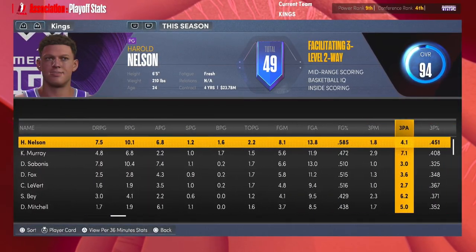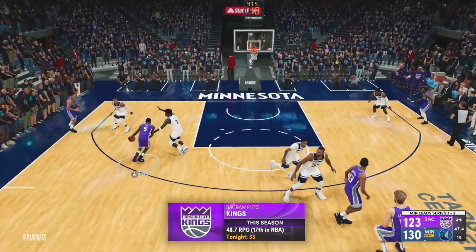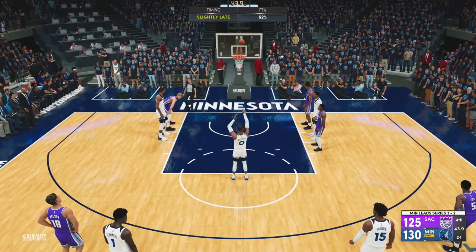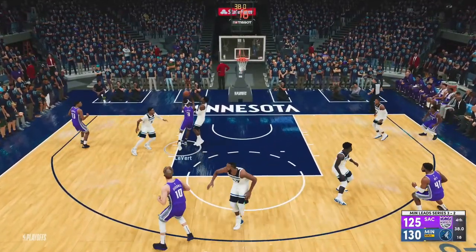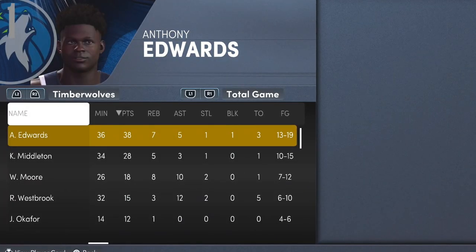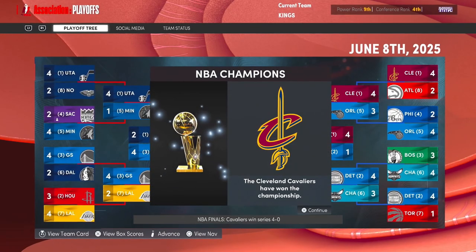The Kings are the fourth seed, Nelson dropping 23/10/7, shooting nearly 60% from the field. Minnesota has Westbrook now. We're in the playoffs against them — Fox should have shot that three. Westbrook chokes at the free throw line. Lavert takes some awful shots. Ant gets an open dunk and that's game. Harold played well but we just couldn't get it done. The Cavs go back to back.